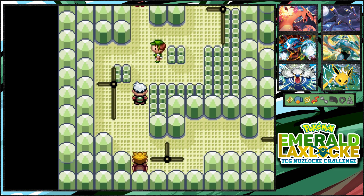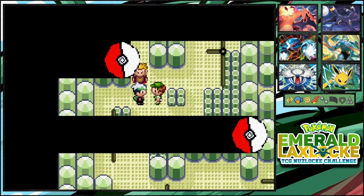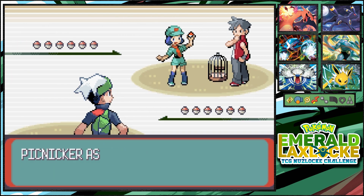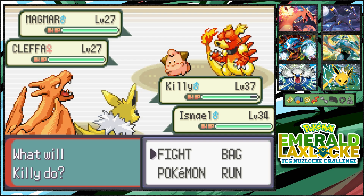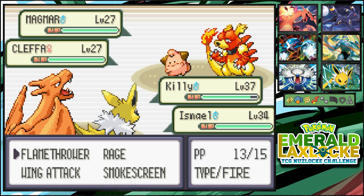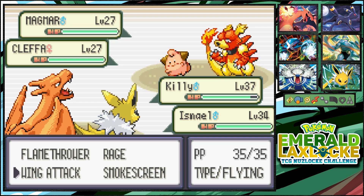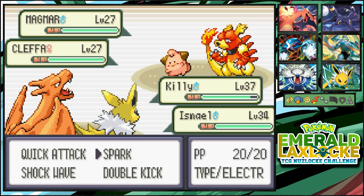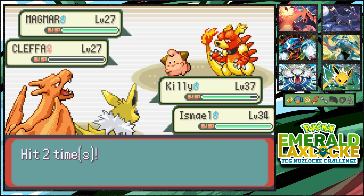Let's keep going — we got a double battle here! Killie and Izzy can take care of this. Let's give Izzy some spotlight rather than Wally. This is that epic battle with Charizard and Magmar — I kind of want to just fight Magmar because why not? I'll go ahead and Double Kick this little Leavanny.